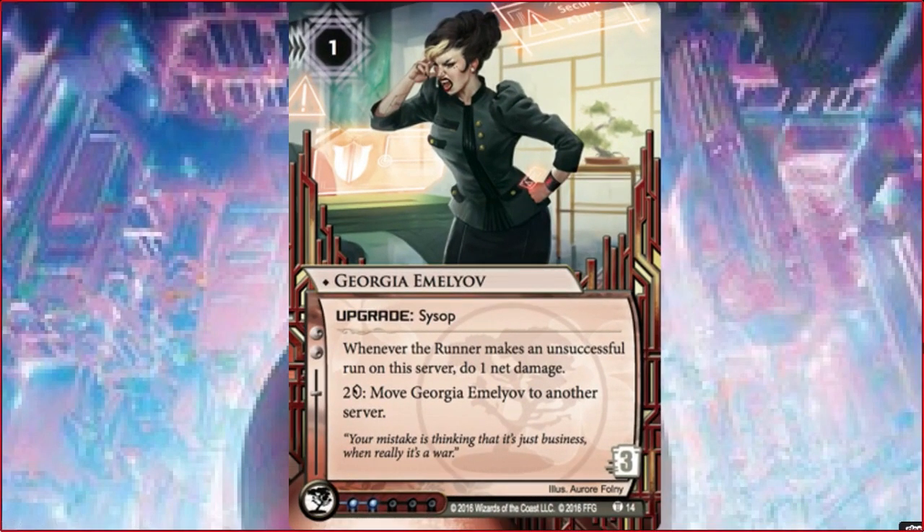Hopefully we'll see better trashable ice in the rest of the cycle. But for now we'll have to make do with some more familiar cards like this one - a Jinteki upgrade, a Sysop. Whenever the runner makes an unsuccessful run on this server, deal 1 net damage. She can be moved at instant speed for a measly cost of 2 credits - she can jump to another server. This is quite interesting. I definitely think it's interesting - the effect and also the flavor. The cycle as a whole, I'm actually happy they decided to do a big event. Flavor-wise and theme-wise that was a really good decision. She's the central character for this.